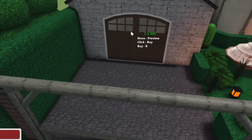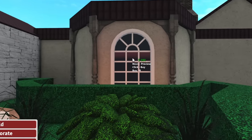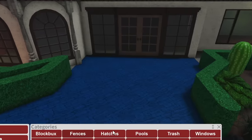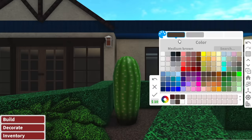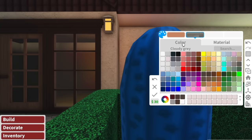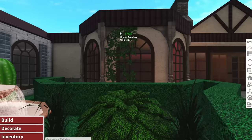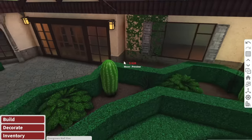We obviously cannot forget the garage and all of the windows. I do kind of like these arch windows — I know we got rid of them, but I changed my mind, we're going to add them back. Feels like I'm renovating the house from Saltburn right now. My advice: if TikTok ever recommends you to watch a movie, don't do it for your own sanity. I feel like blue shutters around this house would look beautiful. And the last thing we're going to do outside is go around bits of the house and add overgrown wall vines to really give it that Italian villa feel.